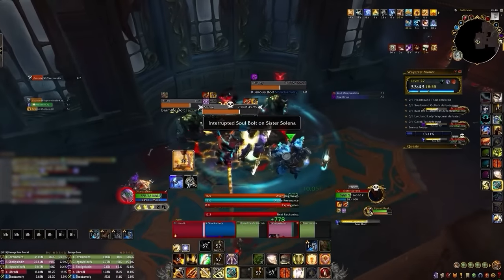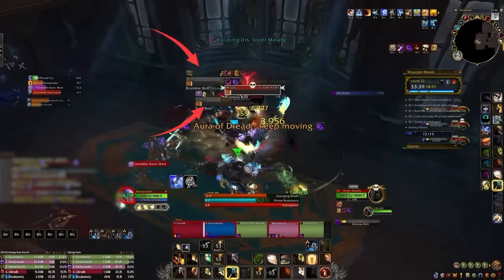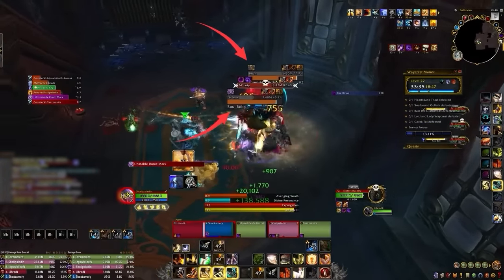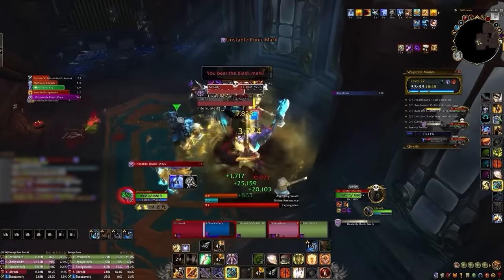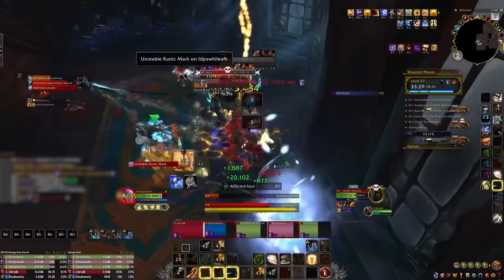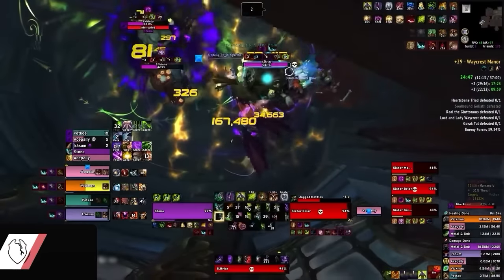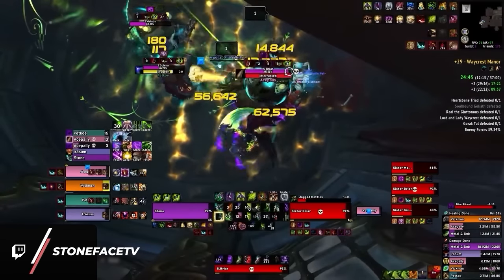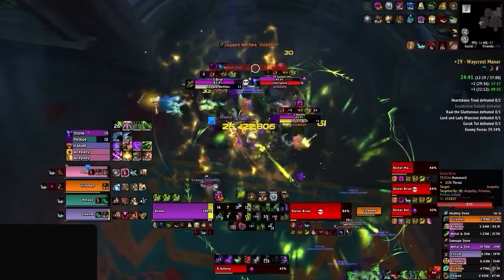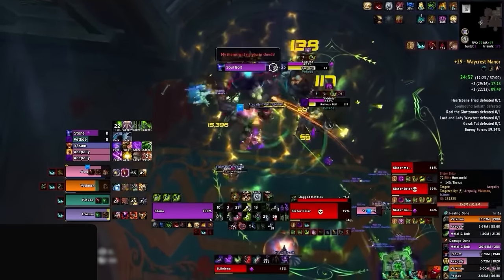Stability can also be achieved by interrupting even when it doesn't seem necessary. Here on the Heartsbane Triad, melee will get the most value by kicking the non-active witches, since the priority witch only deals tank damage. Since our tank is a Blood DK, putting kicks into Sister Malady is a complete waste — Blood DKs can easily survive her damage. High-rated players aren't tunnel visioning damage or interrupts; they're focused on kicking the inactive sisters to add more stability to the group.